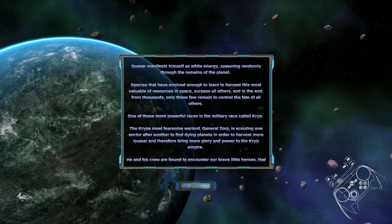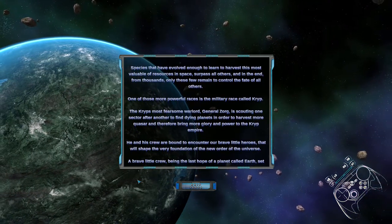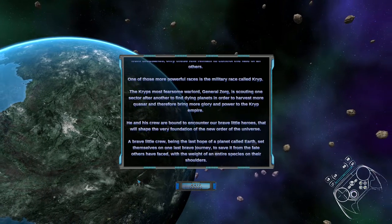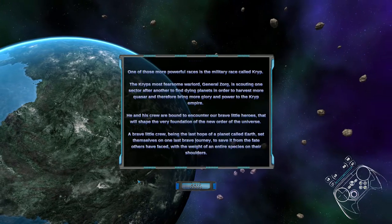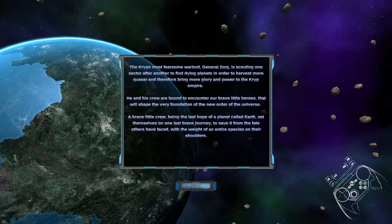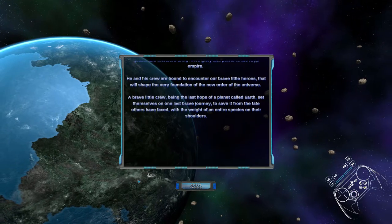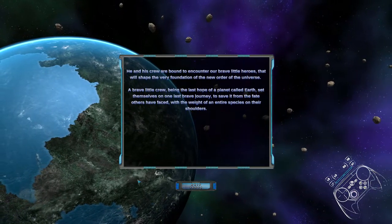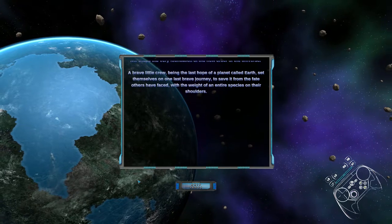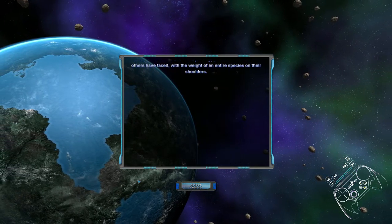One of those more powerful races is the military race called Kripp. The Kripp's most fearsome warlord, General Zorg, is scouting one sector after another to find dying planets in order to harvest more quasar, and therefore bring more glory and power to the Kripp empire. He and his crew are bound to encounter our brave little heroes that will shape the very foundation of the new order of the universe. A brave little crew, being the last hope of a planet called Earth, set themselves on one last brave journey to save it from the fate others have faced, with the weight of an entire species on their shoulders.